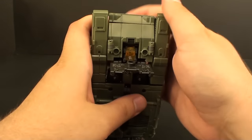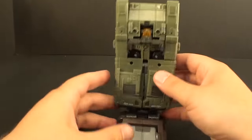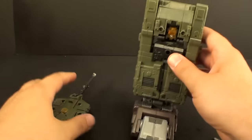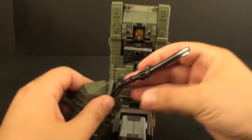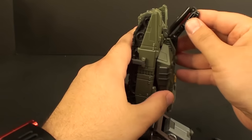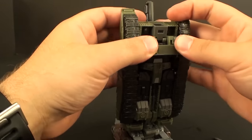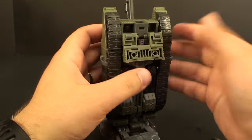Unlike the TFC combiners, these guys are not scramble city. Technically there are two ways you can put them on — the right way they're supposed to go, and the opposite — but really there's only one right way. So we have them right there, take this piece, angle it back, angle this forward, and plug it right back in here. We come down here, fold this on in, and you can fold it down all the way just like that. That is his combiner mode.